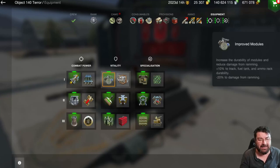Next up we have Vitality, and again we've got two options: Improved Modules or the Defense System. Both do pretty much the same thing, kind of — one offers more protection over modules and damage due to ramming, whereas the other protects the crew and engine rather than specific modules. You should consider carefully what equipment will benefit your tank. For example, on the 60TP or the E5, Improved Modules with its 10% protection to the ammo rack is more preferred over the 7% offered by the Defense System. Similarly, on tanks prone to engine damage — like much of the German line, whose engines are often in the front — the Defense System gives protection against fires.